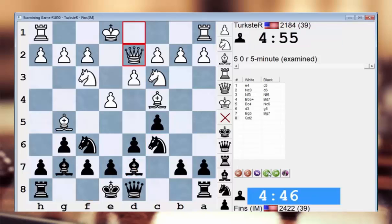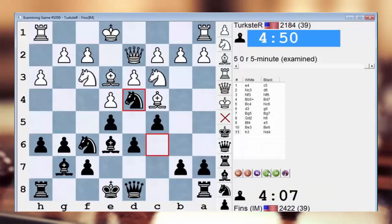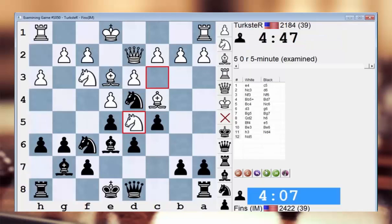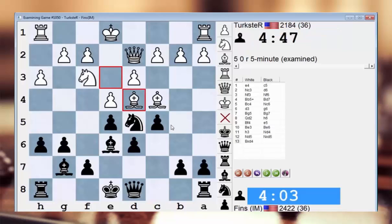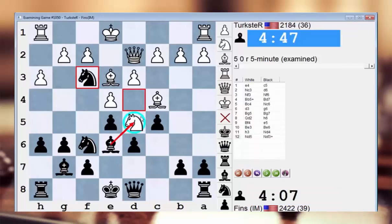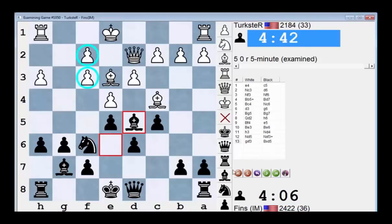So I adopted this Dragon setup. For a while it looked like we both were shadowboxing, trying to encourage the other person to castle one way and commit their king first. Here I might have played inaccurately — I took here, but I guess it's fine. Maybe it gives him a chance though. I probably should have taken here first and then taken on d5 — that would have been more accurate, a better way to ensure I mess up his pawn structure and give him these double-isolated pawns.